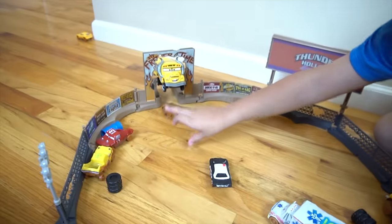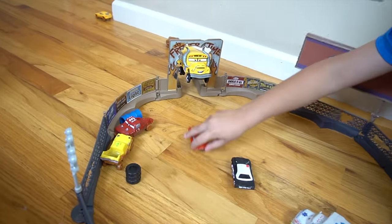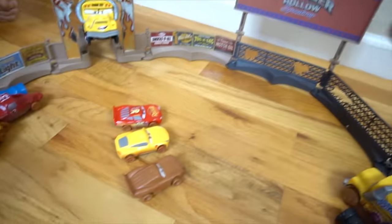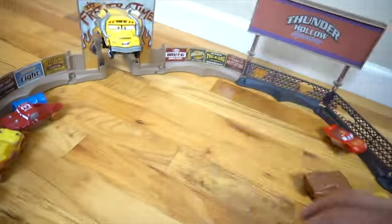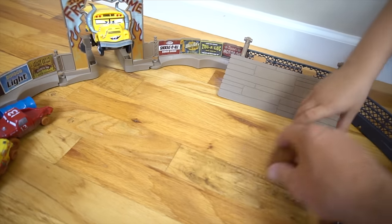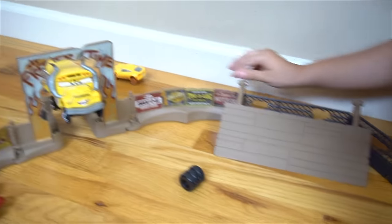Now they can escape and get out! Go! Go! Go Chester, he got out too. Go Lightning, go! There we go. Or the other way is if you hit this barricade too hard, this sign flips down just like that and now Chester can escape. He jumps over the ramp, there he goes. Now they can get away, and Cruz can get away too.